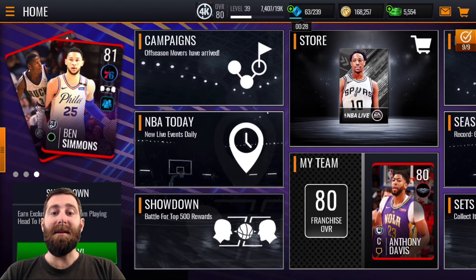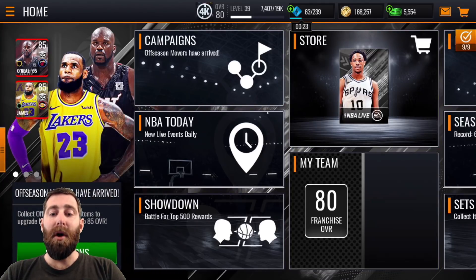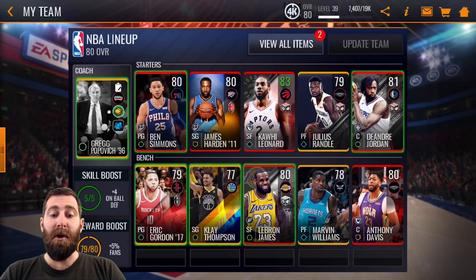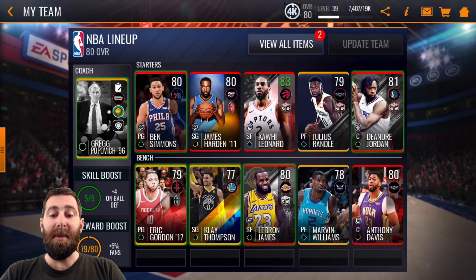So how exactly do you figure out where and when you should be using your stamina? I'm going to show you what I'm working towards, and I think it actually starts by checking out what you need in your team. I'm prioritizing any campaigns that will actually strengthen those two positions specifically — small forward and power forward.